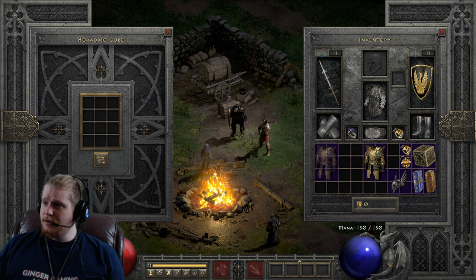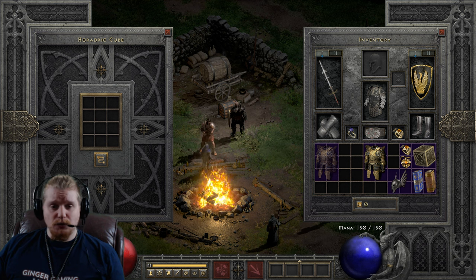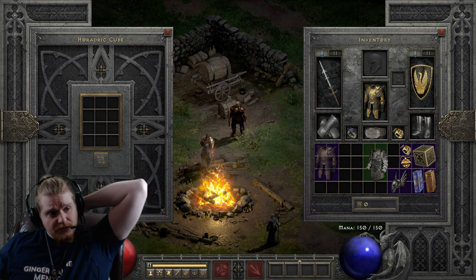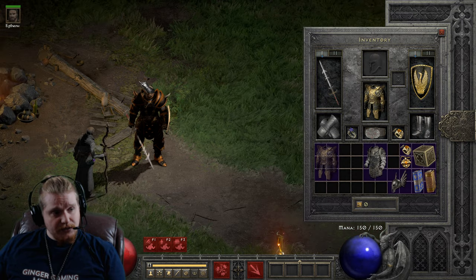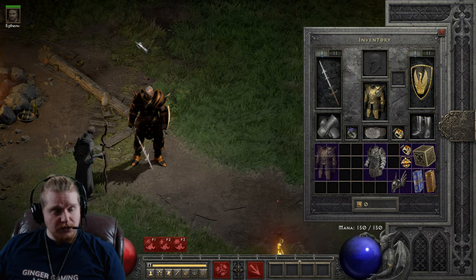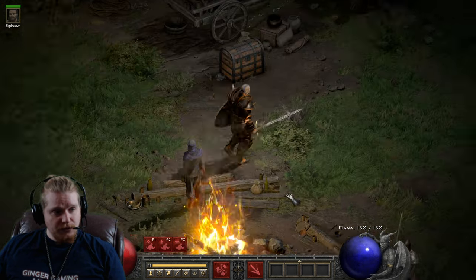Gold Skin is one of only two armors in the game that use this particular graphic, and it does actually look pretty in my opinion. When you put it on a character, you get this almost lustrous gold color — sort of gold and orange — and you kind of glow in the light.